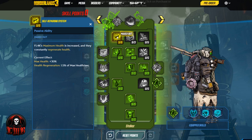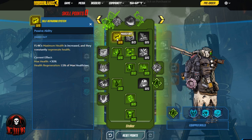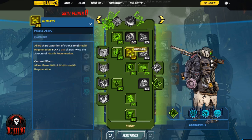We went five points into Self-Repairing System, which opens up the next line, and we go straight into All My BFFs. Allies share a portion of Fl4k's total health regeneration, and Fl4k's pet shares twice the amount. So if you are doing a co-op build, All My BFFs is the way to go. As you increase your health regeneration, All My BFFs allows your team to get that increased health regen on top of it — 50% of your health regen is going to all your teammates.